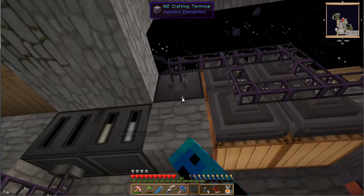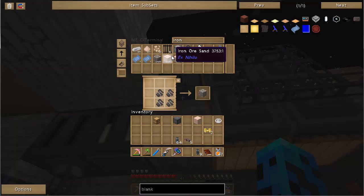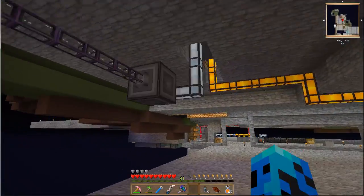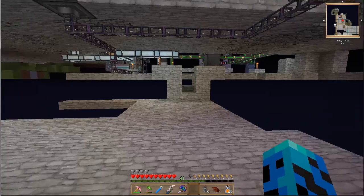The bad news is the grinder is connected to the power, so it starts killing all the mobs and the drops are spitting on the ground. The good news is we can hook it into any system. We'll put a chest on the thing so the drops don't hit the ground. Or I can place a hopper — or just remove the power line until I connect it properly.